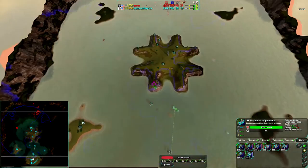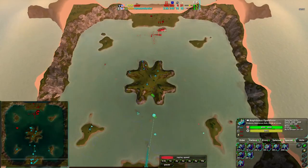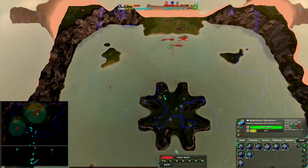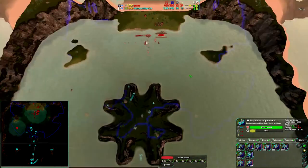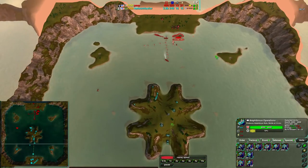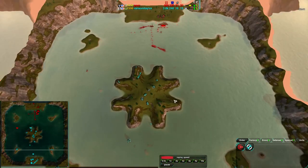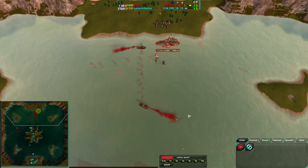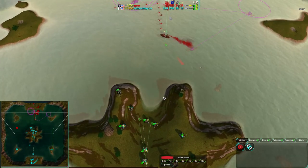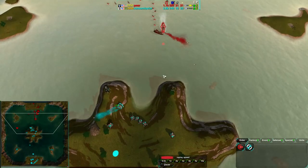Right now, Ransom Taylor has radar coverage of everything Pear is up to. Pear, on the other hand, has sonar and radar coverage of effectively his half of the map — not great, not terrible, but not great. He needs to work on that because underwater you really need sonar. He's also reclaiming to get himself back up economically. With the tidal generators, Pear actually has an economic advantage right now.